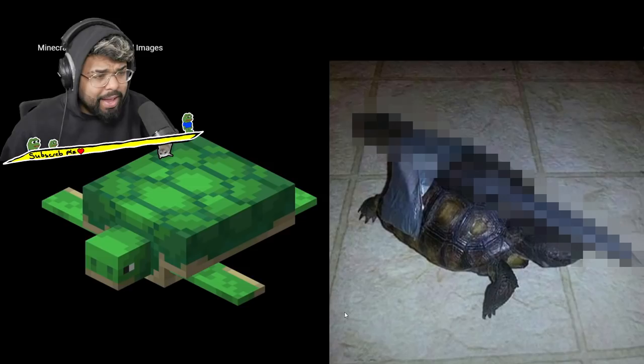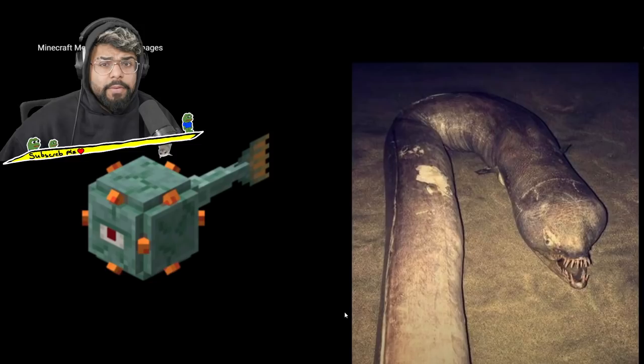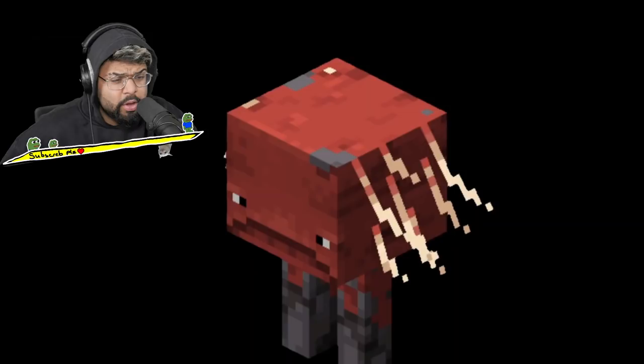Next up we have a little turtle — okay, that turtle is ready to go to war. I wouldn't want to mess with him, he's got a flipping knife attached to his back. Next up one of those underwater thingies — imagine you go for a swim and that thing just pulls you down into the depths of the ocean. Next up a zombie pig man mixed with a skeleton — what the flip is that?